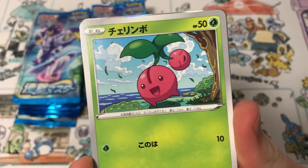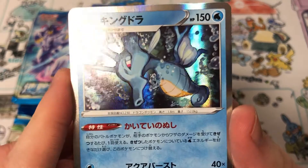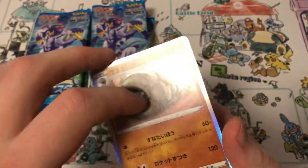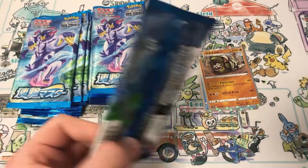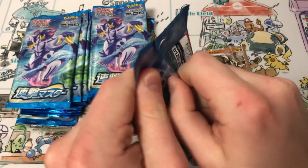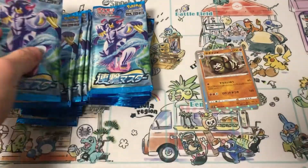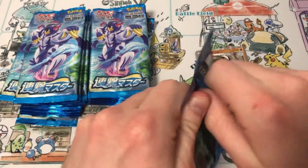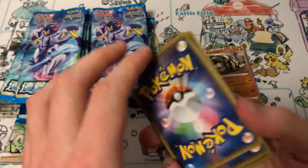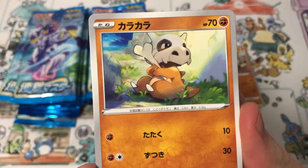So let's see — we have a Centiskorch, Cherim, Mianfu, Crawfish, and a Kingdra. Nice. Let's see what we have for holos: we have Necrozma V, Empoleon, Victini, Cricketune — I think we have all the V cards already.